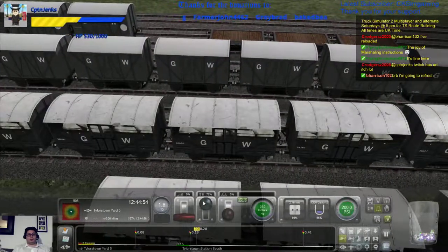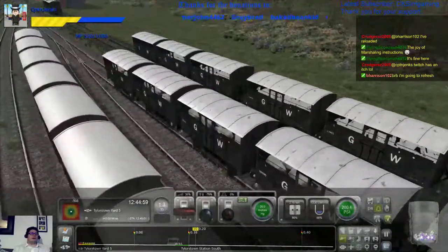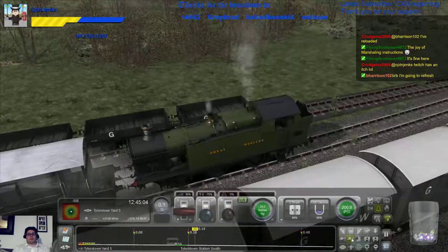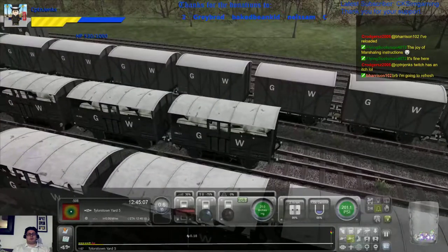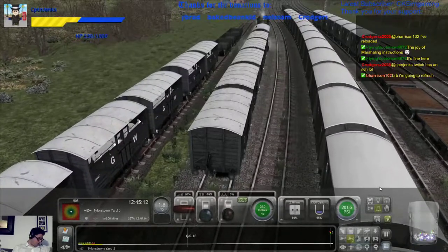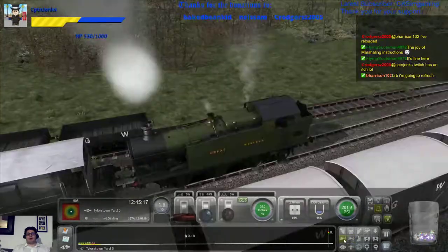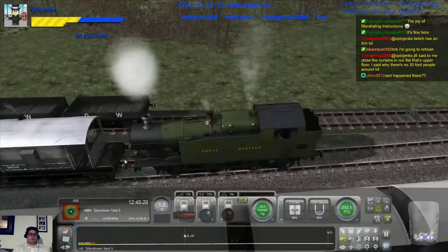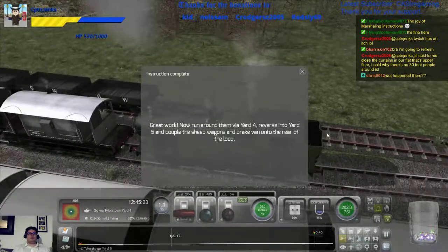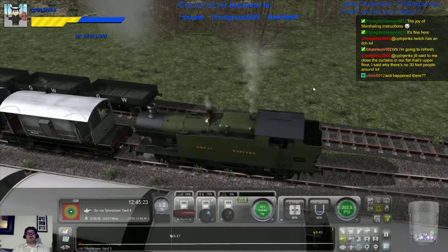Gotcha. Right, we need to run this backwards a little bit so that we're clear of the loading gauge. Right, now if we go to the other end, it should take us to the other end. Good. Found out what was going wrong. Right, now let's go back to this end and uncouple. Great work — went around them via Yard 4, reversing into Yard 5, and coupled the sheep wagons and brake van onto the rear of the loco.